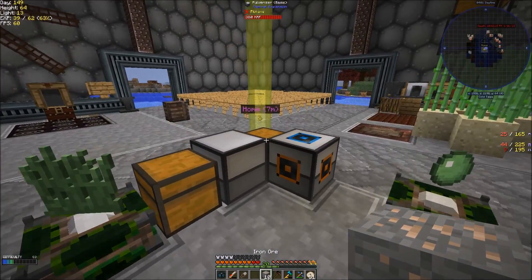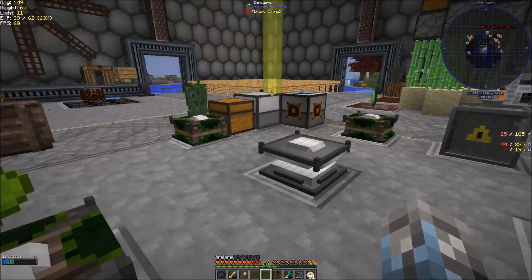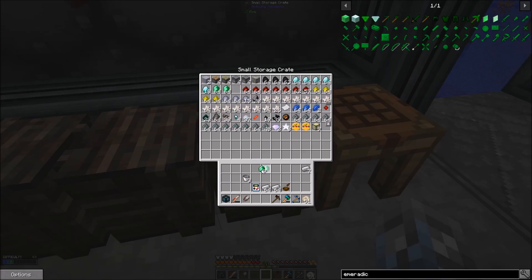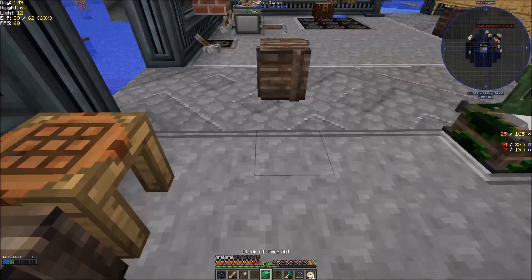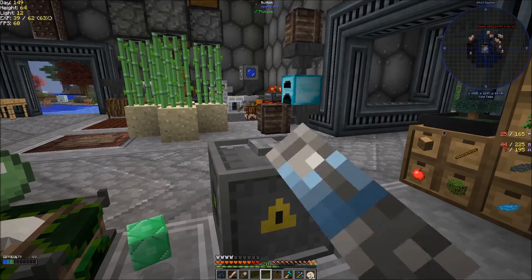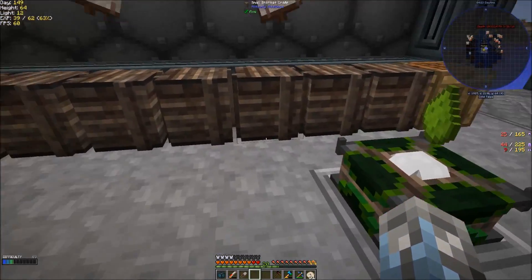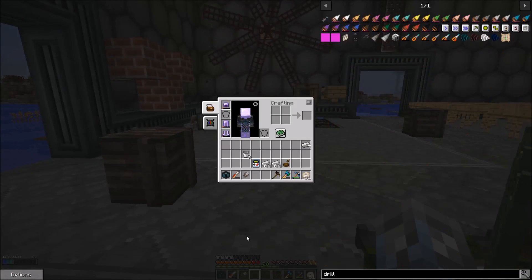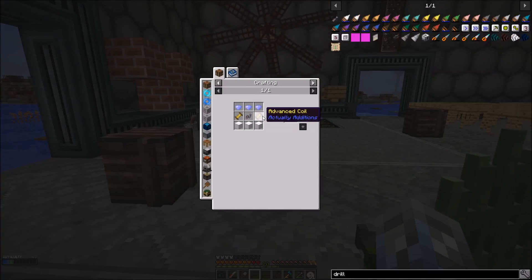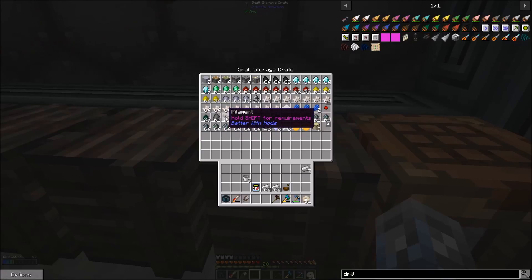More iron — awesome, it gets processing. I need an emerald block, and this should get us that empowered emerald crystal thing eventually. So now let's start looking at the drill while I've got this up and running. I need some coils. We have a lot of filament.